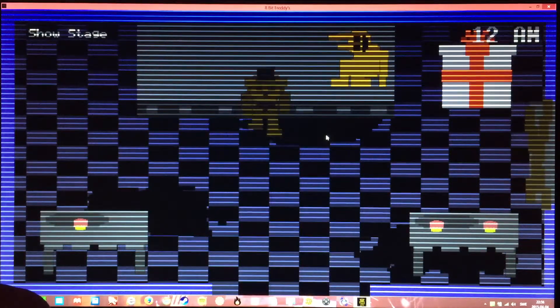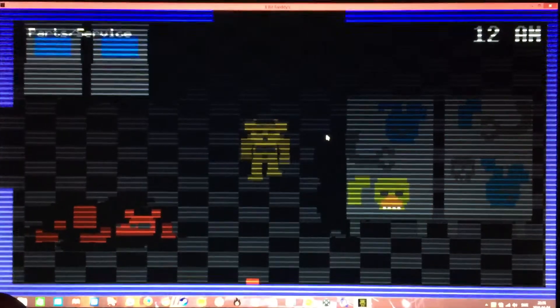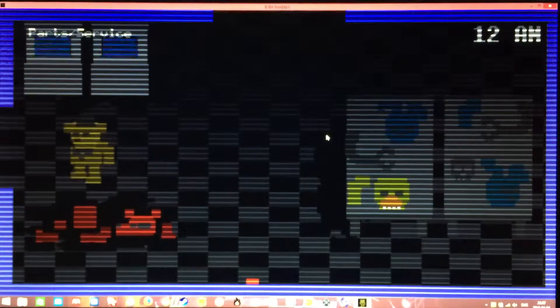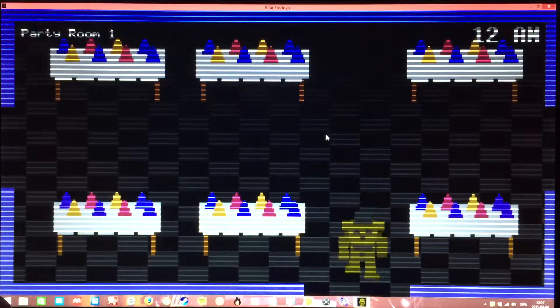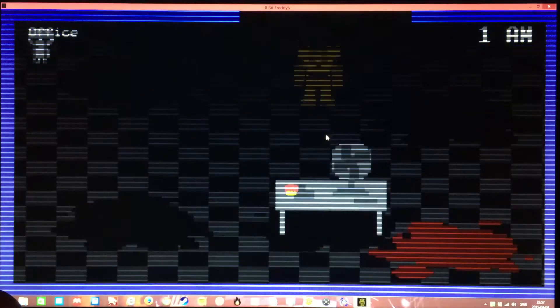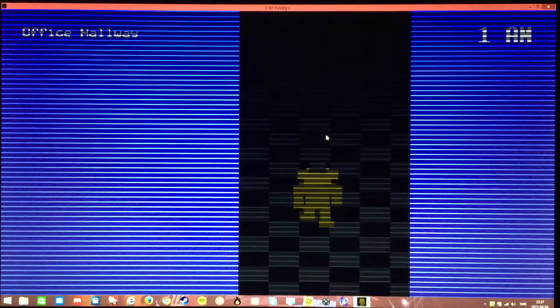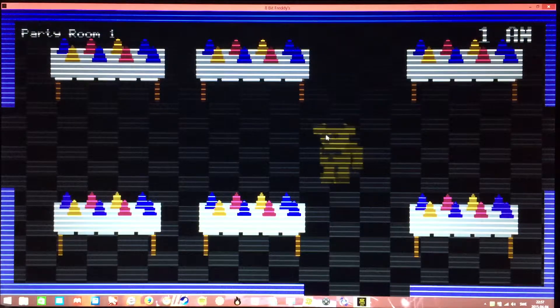Anyway, there's Foxy which has been dismantled on the left. There's Chica, and Bonnie heads, and an endoskeleton head. It's 12 AM — I mean, what's the point? I'm supposed to do something. I don't think it's supposed to do something. If the creator sees this, yeah... where's the office? Oh, there's a dead kid on the top left. I don't think it would trigger something even if you get close to it.